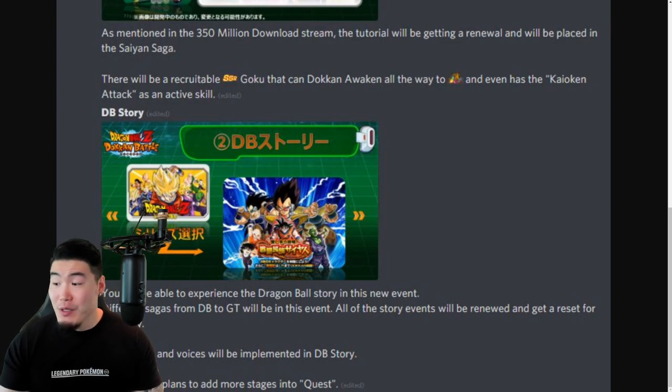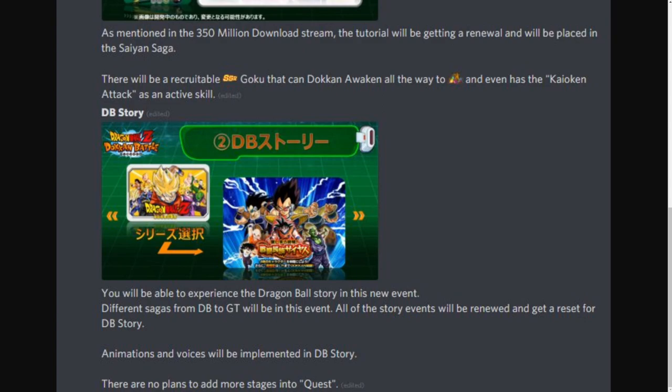There will also be animations and voices implemented into DB Story. Finally, there are no plans to add more stages into Quest, so 27.3 will still be the highest level for now. Maybe in a second part of this update, which is coming later, they'll add more Quest stages, but right now it says no plans, so I'm assuming that's not happening anytime soon.